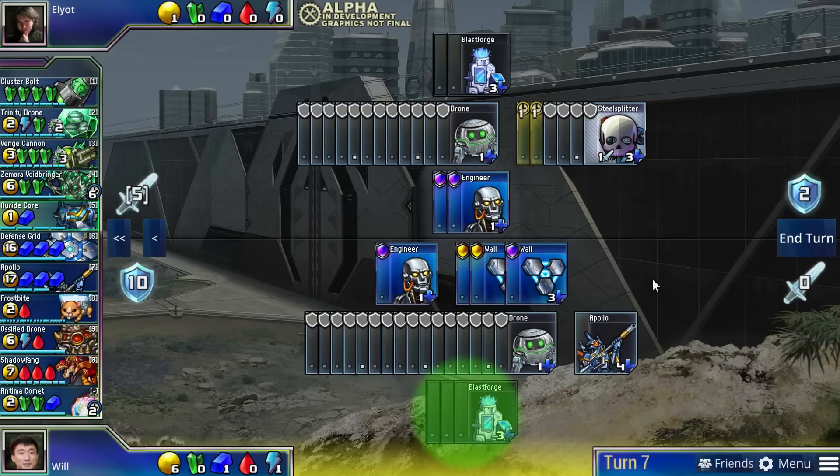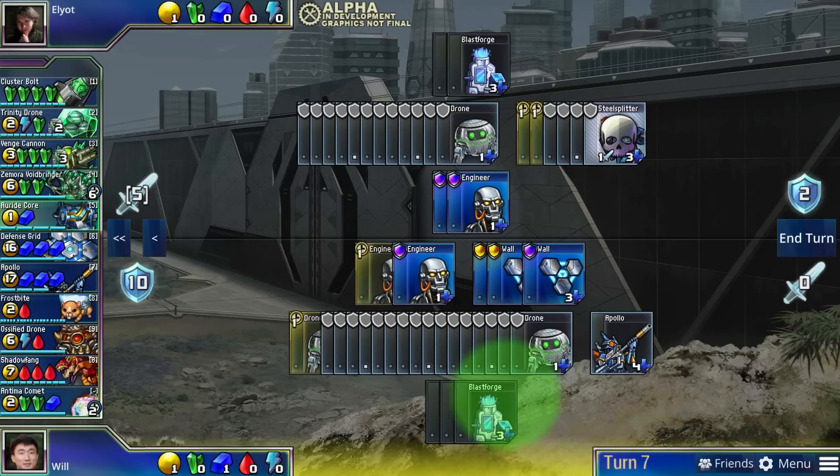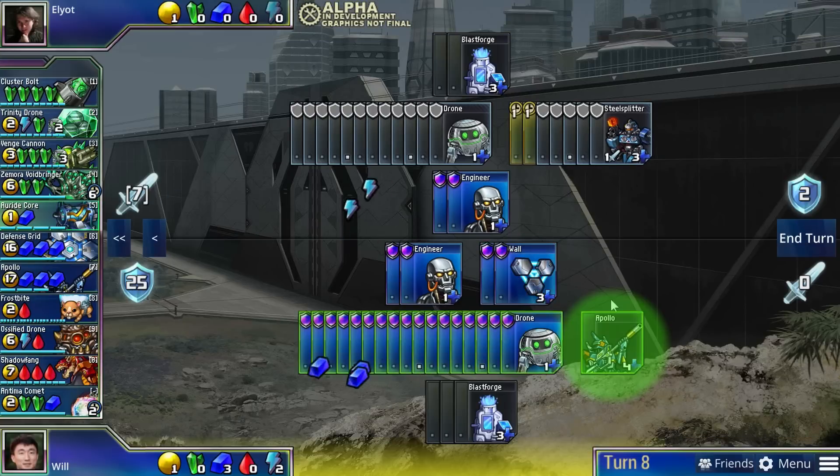In general, you're really rewarded for having high-tech units. For example, with three Blastforges, you gain access to the Apollo, a unit that allows you to snipe your opponent's units even if they have defense.